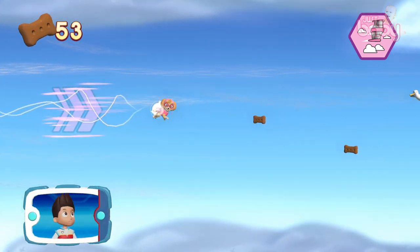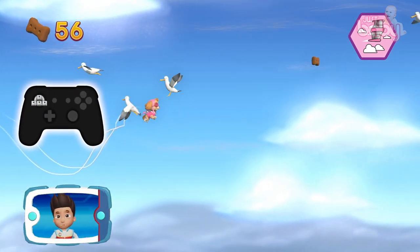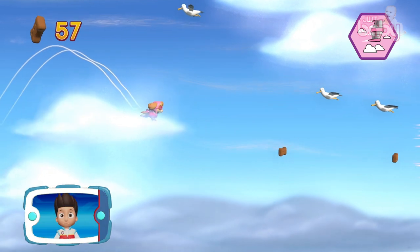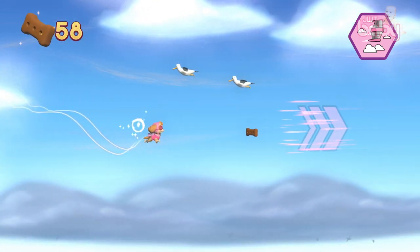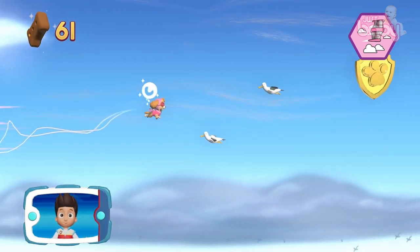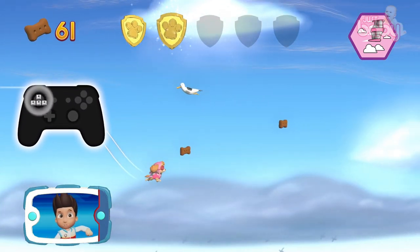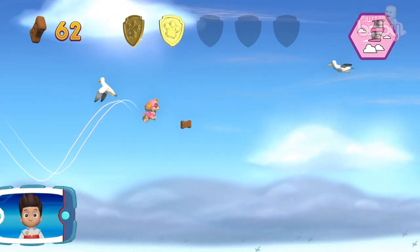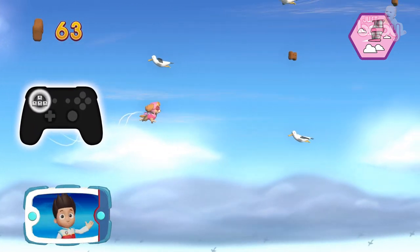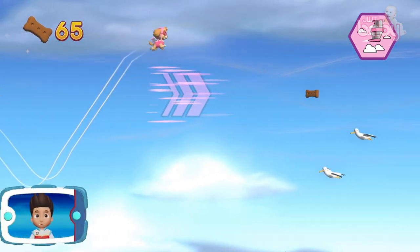Perfect! Use the left stick to avoid the birds and clouds — they'll slow Skye down! That's great! Find all the Pup Treats that you can! Use the left stick to avoid the birds and clouds — they'll slow Skye down! Awesome!